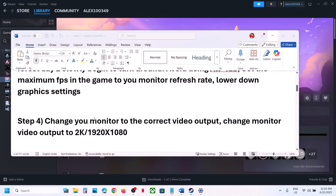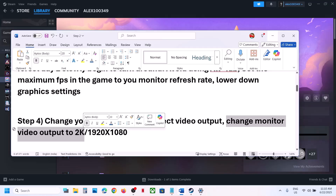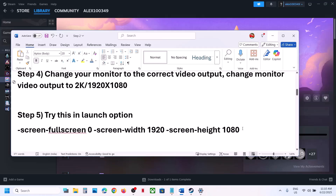The next step is to change your monitor's video output to the correct setting. If it is set to 4K, try changing it to 2K or 1920x1080, then check.